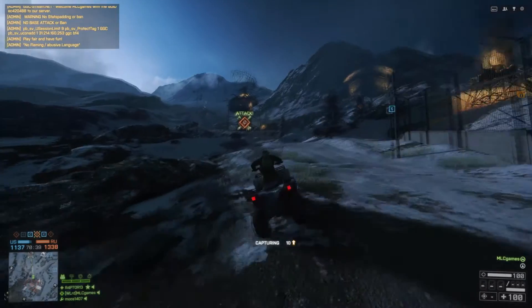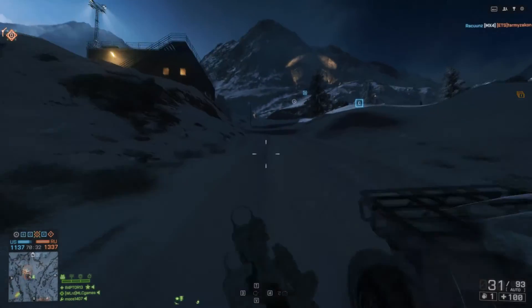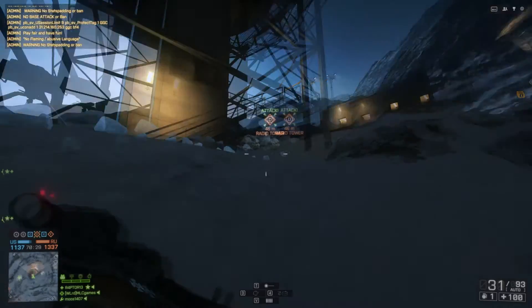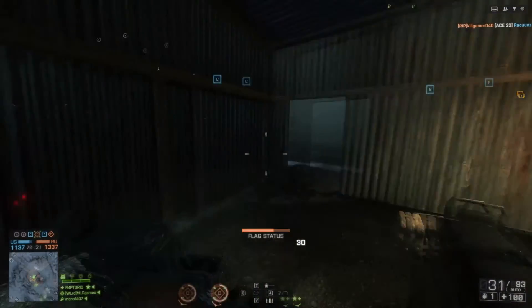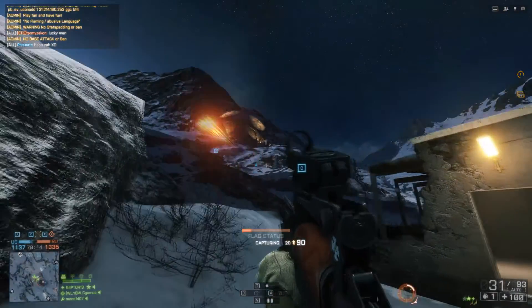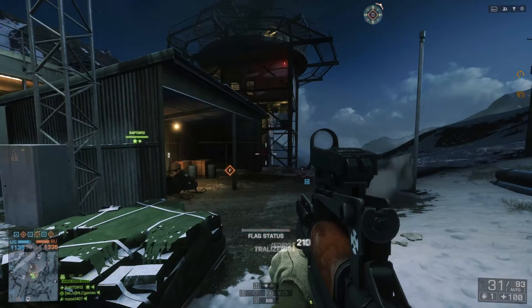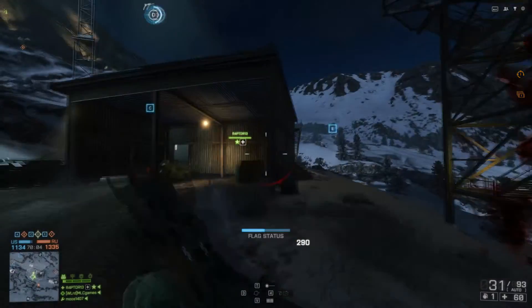Another game we're going to look at is Battlefield 4. Battlefield 4 is quite a graphically beautiful game still to this day — the Frostbite 3 engine is beautiful and well optimized, so a lot of hardware can run it at good settings. For the 970, we put Battlefield 4 on the high preset — that's high settings with HBAO+, and no anti-aliasing on high. We don't actually need anti-aliasing at 4K because the resolution is high enough. For this benchmark, we went on a 64-player server — a lot of players running around, a lot of explosions, a lot of action sequences happening.